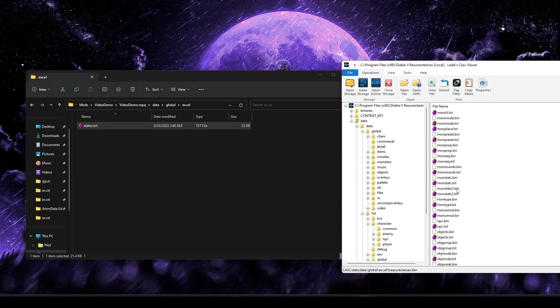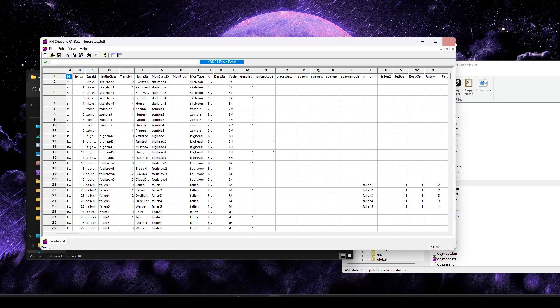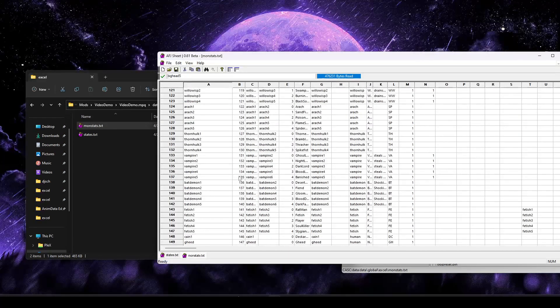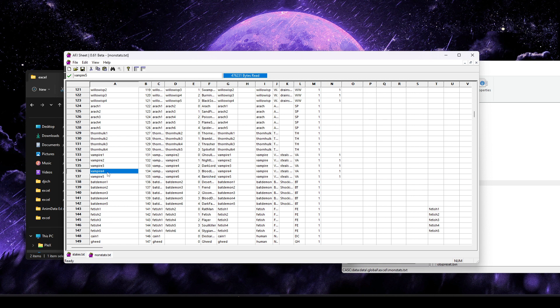We can close states.txt for now and pull out monstats.txt to make sense of that. Searching for ID 135, we find it matches the Vampire 5 entry. So now we know: when that set is completed, a special state is applied that changes your visual transformation into that of the Vampire 5 monster. This controls your animation, breakpoints, and visuals, as verified with the fireball example. What we need to do is change the animation sequence being used so it matches our Necromancer.